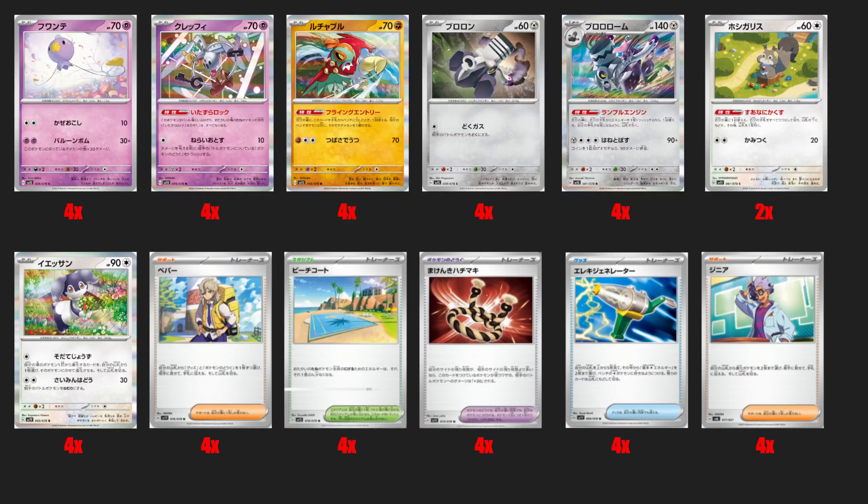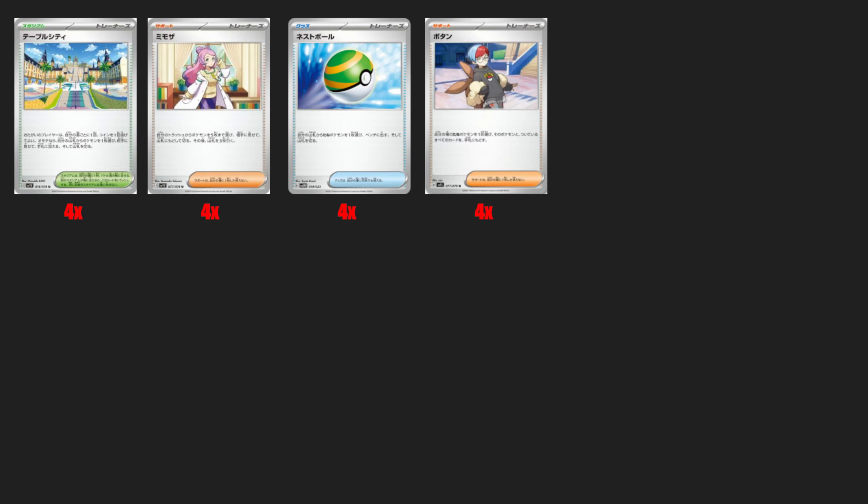We're in a position where we can actually build our hands. The last cards on our must-buy list are Mesagoza Stadium, which can make its way into the new version of Lugia, Lost Box, whatever you need it for. Getting a basic Pokemon is very important now that we don't have Quick Ball anymore — only Nest Balls and VIP Passes. Miriam lets you shuffle five Pokemon into your deck and draw three; it's a very good recovery card now that Ordinary Rod is gone.